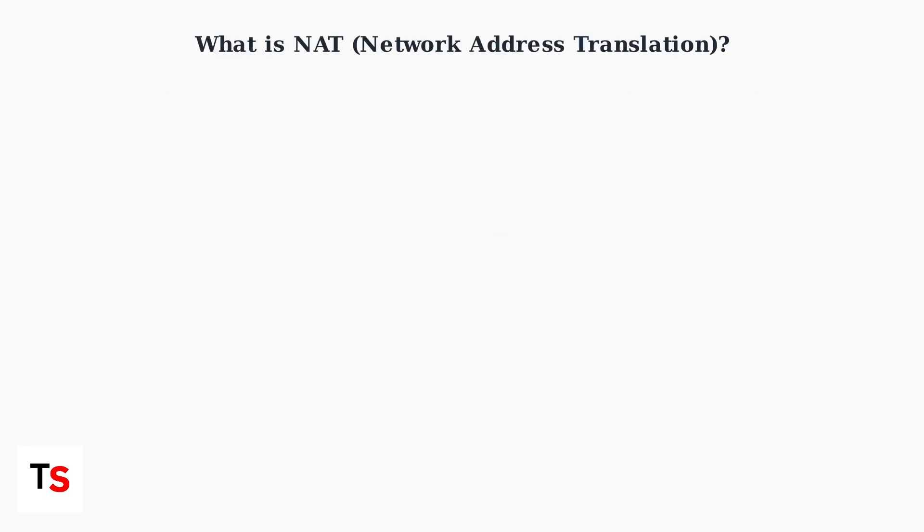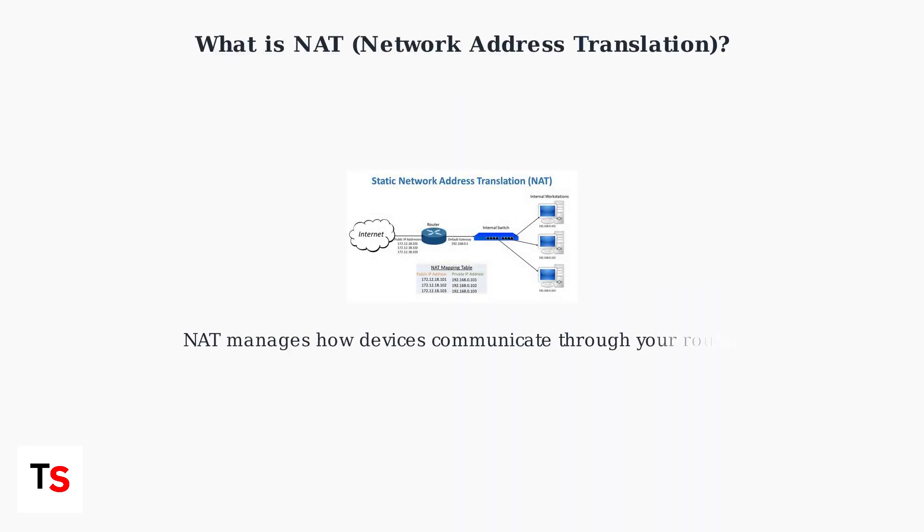NAT stands for Network Address Translation. It's a system that manages how devices in your home network communicate with the internet through your router. Your router assigns private IP addresses to devices like your PlayStation 5 and Portal, then translates these to public addresses for internet communication.